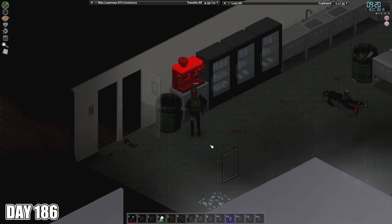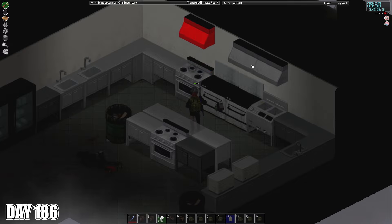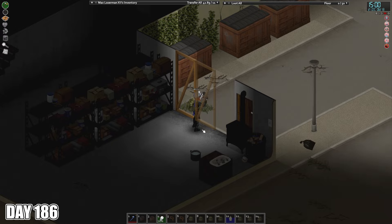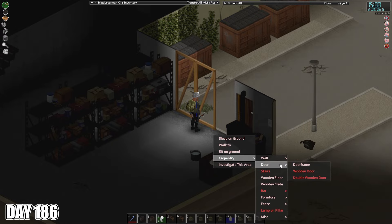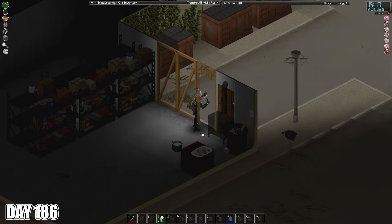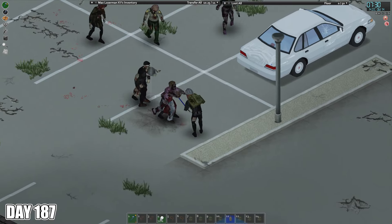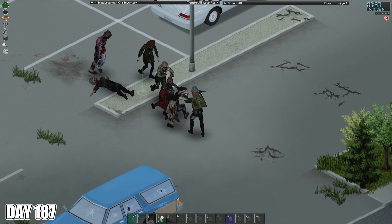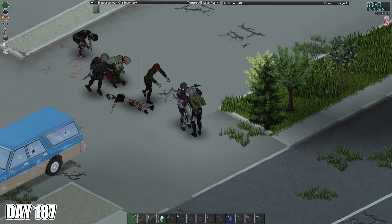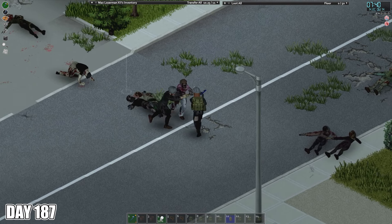The next day, I spent some time in downtown West Point killing the occasional zombie, but mostly working on my electrical XP by dismantling a whole bunch of stuff in the kitchen of a restaurant. When I returned home, it was time to close off the garage door, so I got the wood that I needed and built a couple of walls and a door to close off the area. Much better than just parking the car in front of the gaping hole. Day 187 was a pretty basic one — I went out and killed a group of nearby zombies and spent the rest of the day shifting loot around the base. Hey, they can't all be winners.